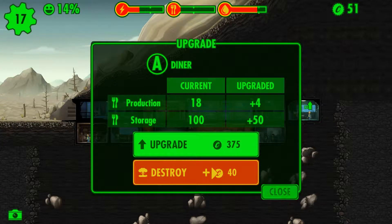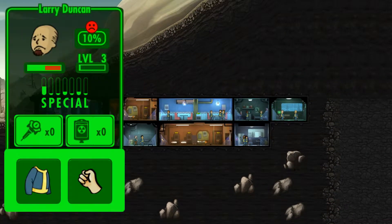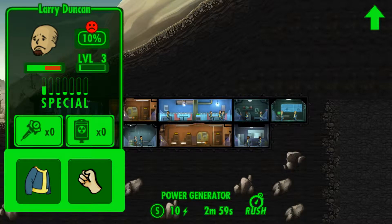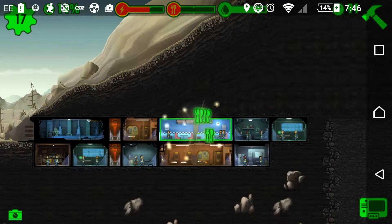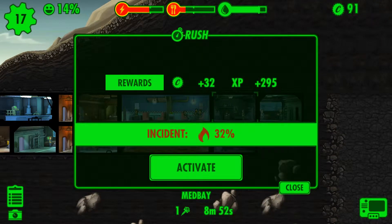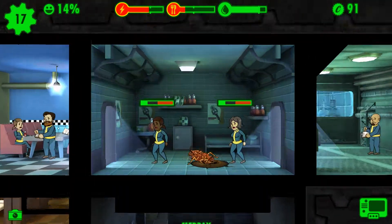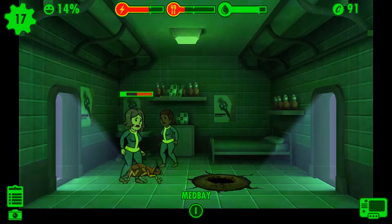You can change people's names! We've got some power - there's more power, it's level 3 now. The science lab makes stim packs. We've got a cockroach on the station - come on, kill the cockroach before you die!